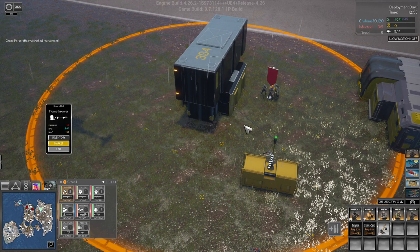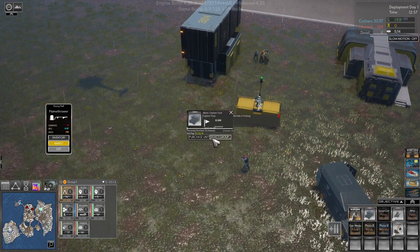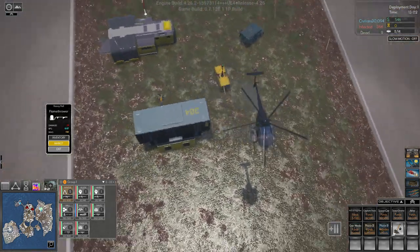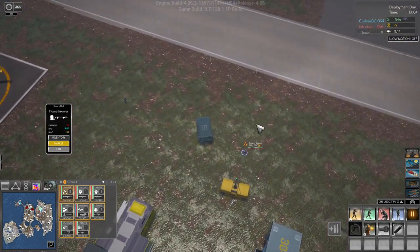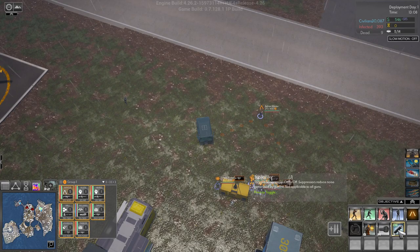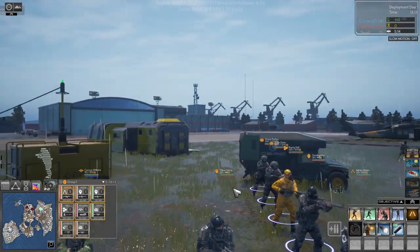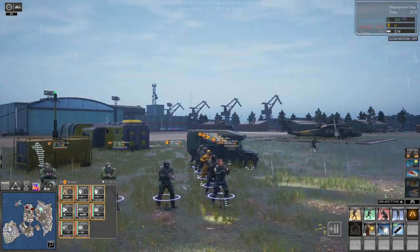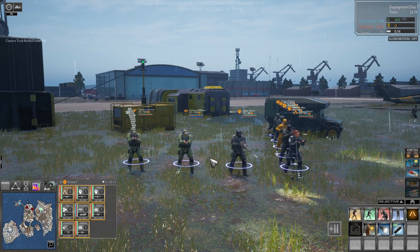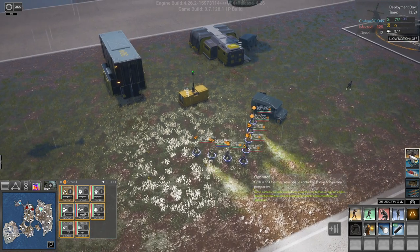We can also call in another capture truck. There we have our group one. We'll put them into formation, turn the silencers on, turn the flashlights on — and they look pretty cool. You can get in pretty close and see all the details. But you can do much more than that.